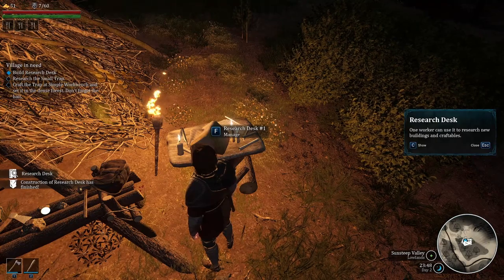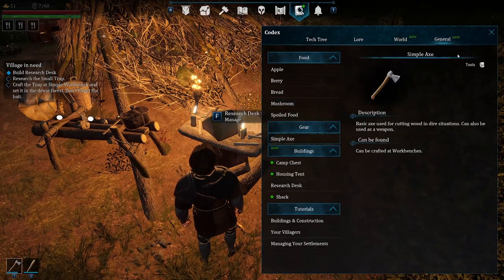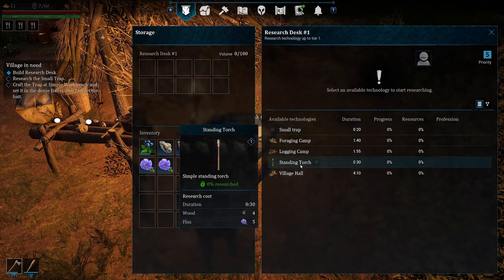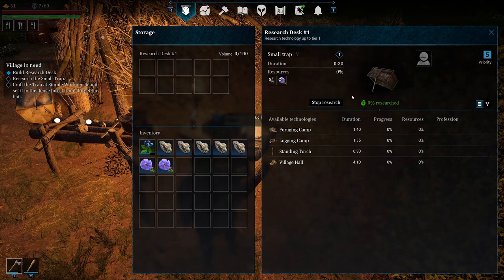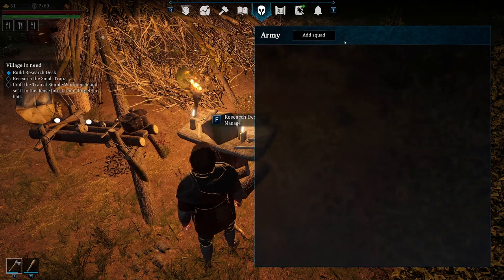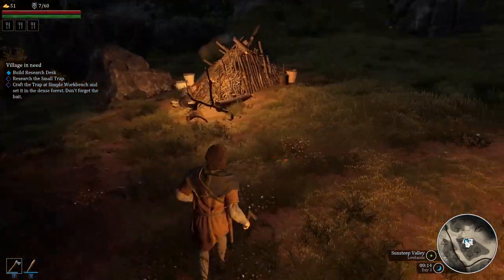One worker can use this to research new buildings and craftables. Okay, so how do I get them to do that? Select available technology — workers will be automatically assigned. Make sure you have enough workers available and their job priorities allow them to work here. You also need enough resources and the necessary tools. So I need a small trap. I can research it myself, or it'll just keep flashing at me. We don't need a band of enemies yet — okay, so that'll work by itself.